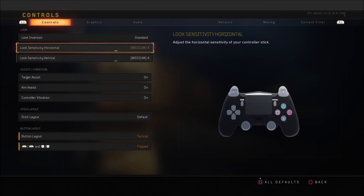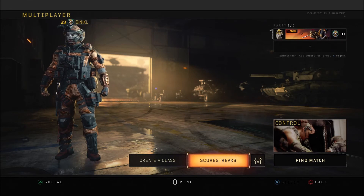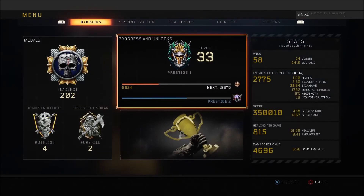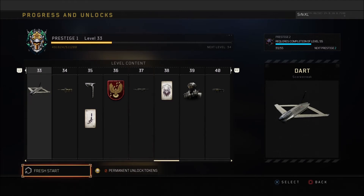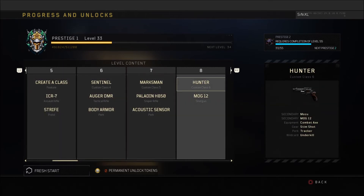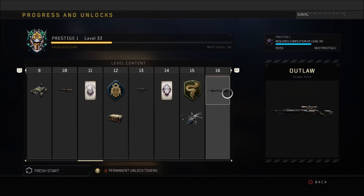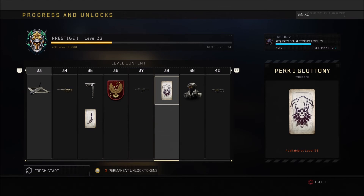In terms of sensitivity, I play on 4x4 with tactical flipped because I play claw even though I've got a SCUF. On the prestige system: when you prestige you can reset all your stats and you get a permanent unlock token. To use it, you get to rank 9, come to this screen, scroll with the D-pad or thumbstick, hover over what you want to unlock, and hit X — it permanently unlocks it. It took me a while to figure that out.